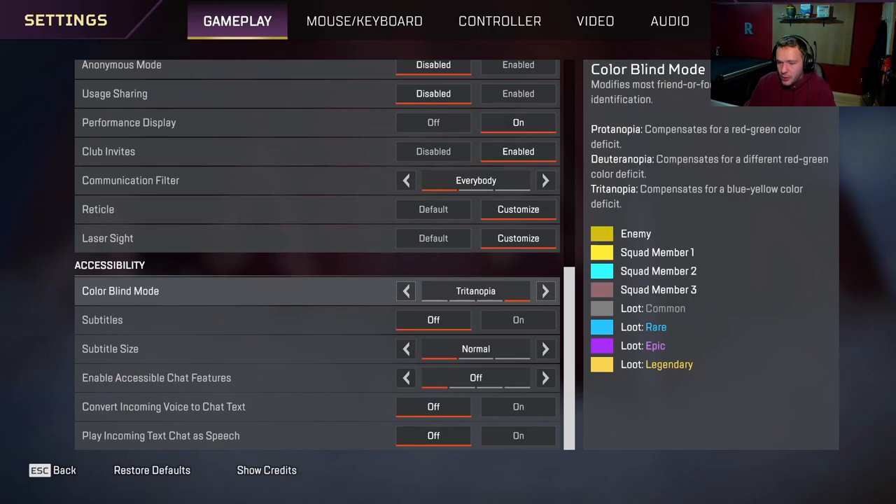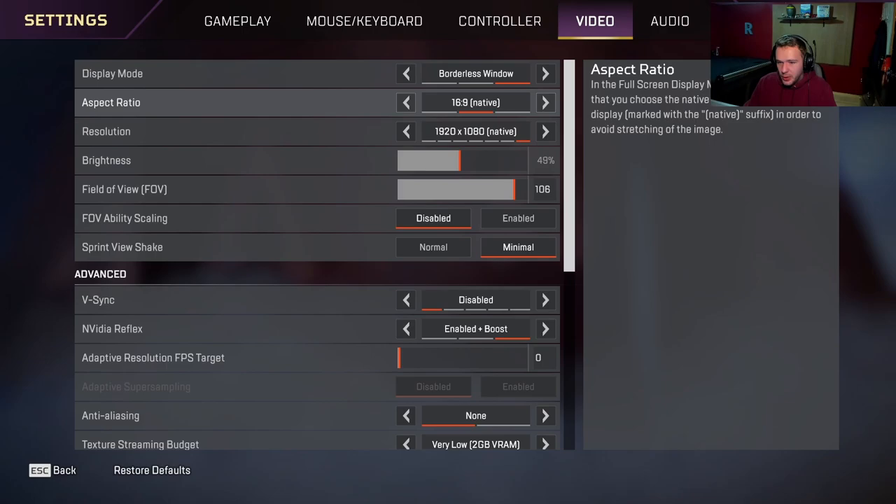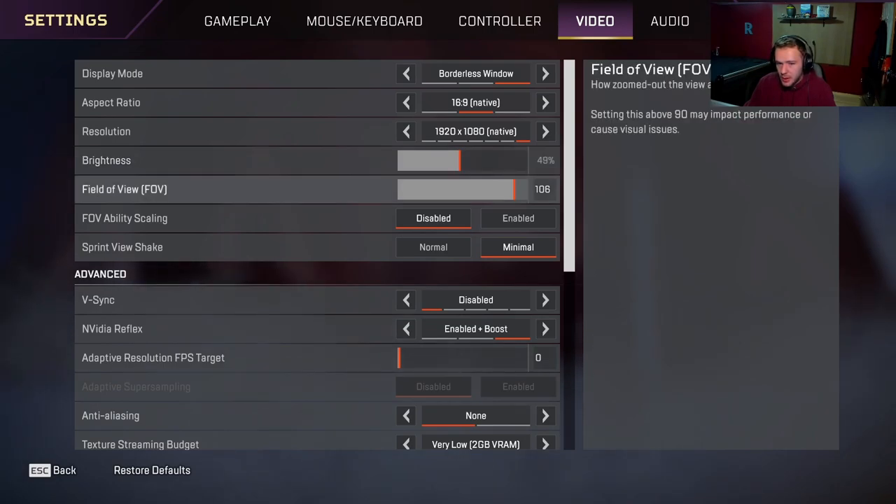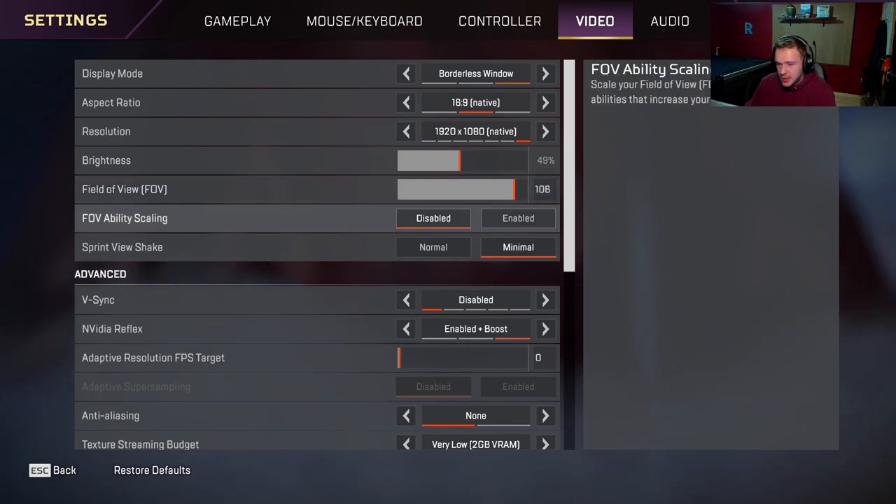It just makes everything look a lot better and a lot brighter, so I can actually see. If you're on console, all you really have to worry about is your brightness — I would turn this up more. This is controlled by my NVIDIA control panel though, so I can't adjust it here. Field of view is 106. Usually I recommend 110, but I turned it down a tiny bit and it feels a little bit easier to hit my targets. Make sure you disable FOV override unless you like your screen expanding when you use an Octane Stim or a Bloodhound alt.